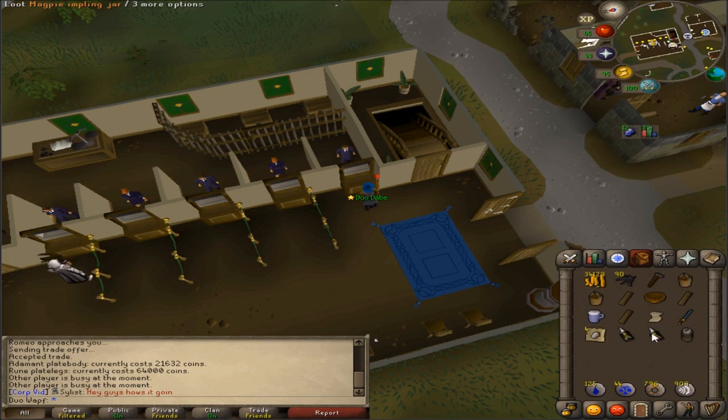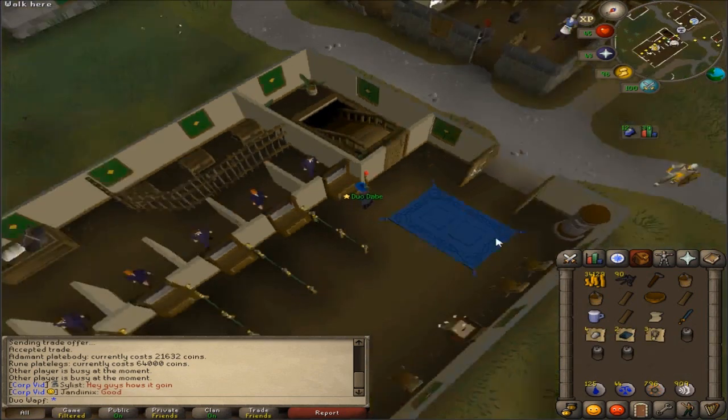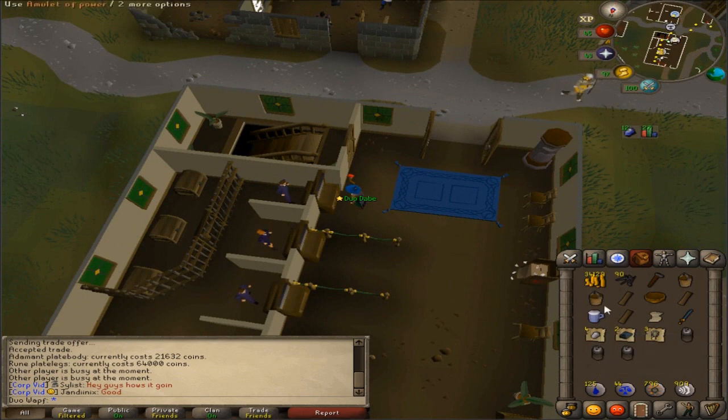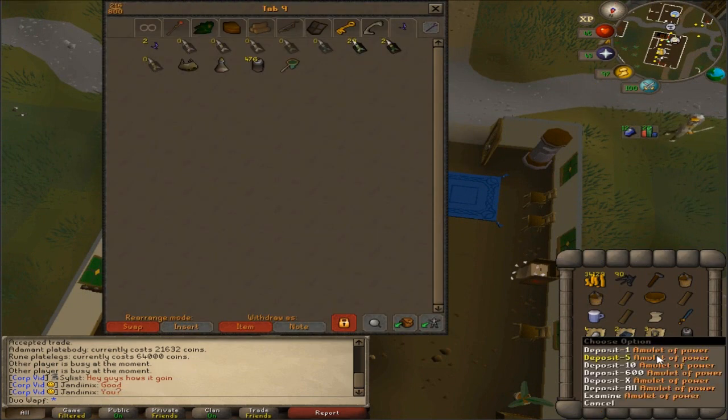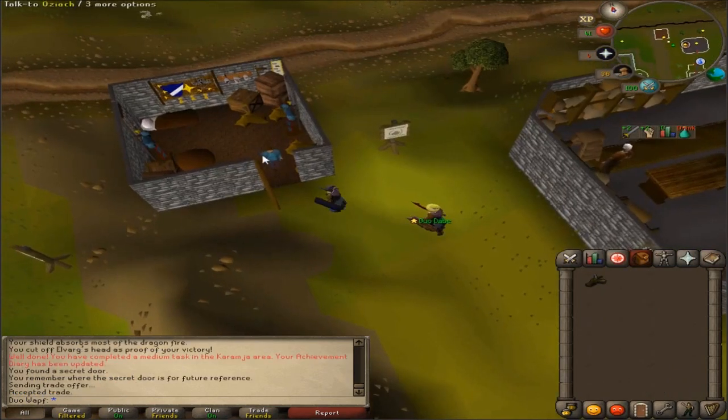Going to open up these three magpie implings because we need some money. We got amulets of power, which is actually really good - the best amulet we could possibly get right now. I'll give one to Dave and keep two because I'm selfish.